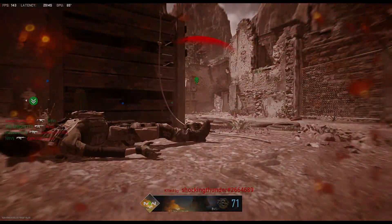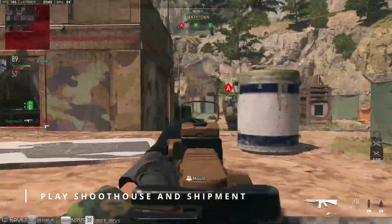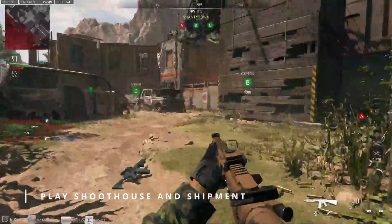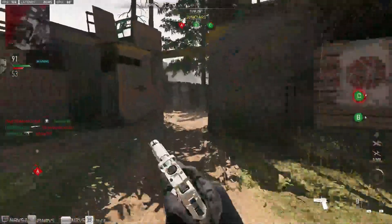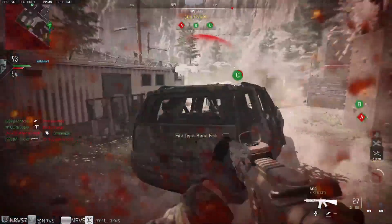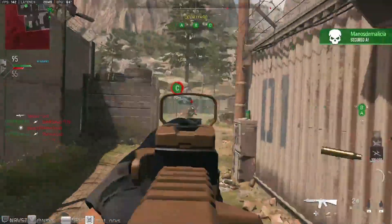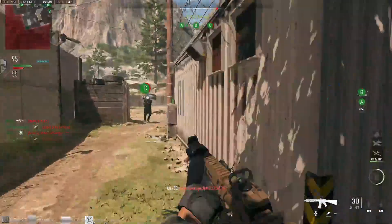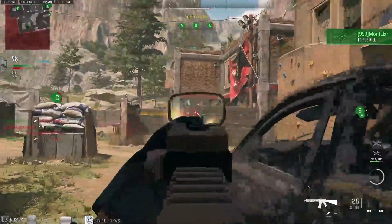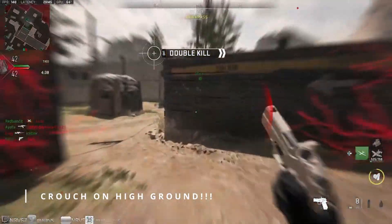This next one is pretty obvious, but take advantage of Shoot House and Shipment. These two maps allow you to get in the most engagements possible in the least amount of time. Shipment is pretty much an all-out, pedal-to-the-metal, non-stop action map, while Shoot House allows you to really play how you choose with its different sections. I recommend Shoot House over Shipment for this reason, if you have the choice. The developers often swap out one game mode for another, but definitely take advantage of these two to get camo challenges done faster.